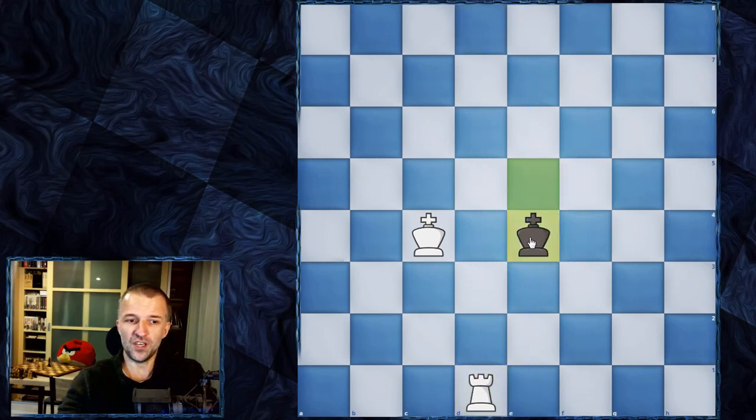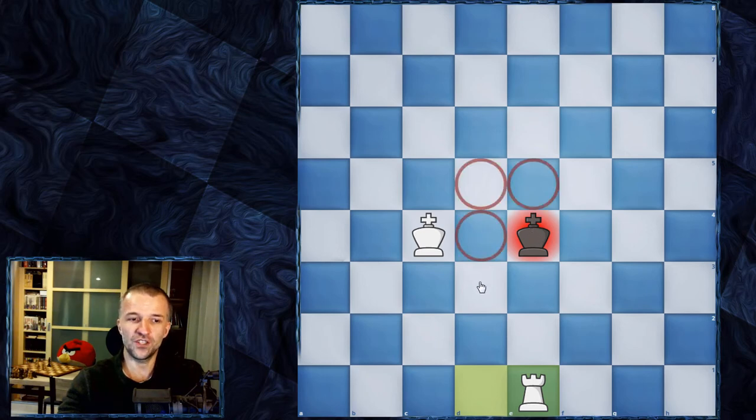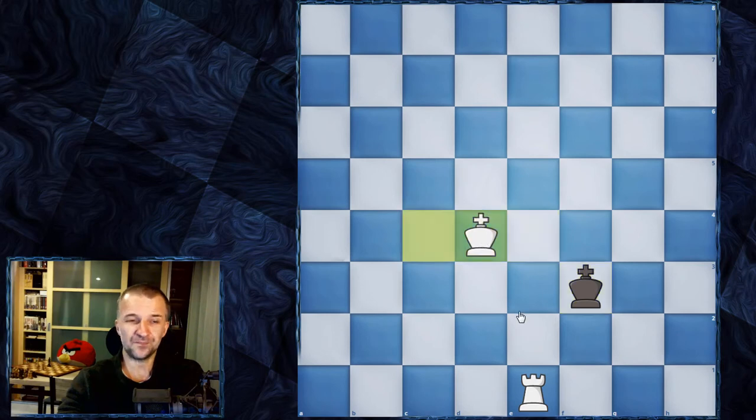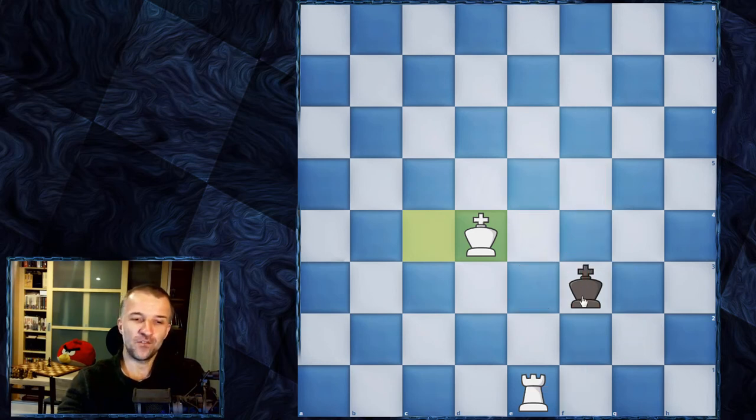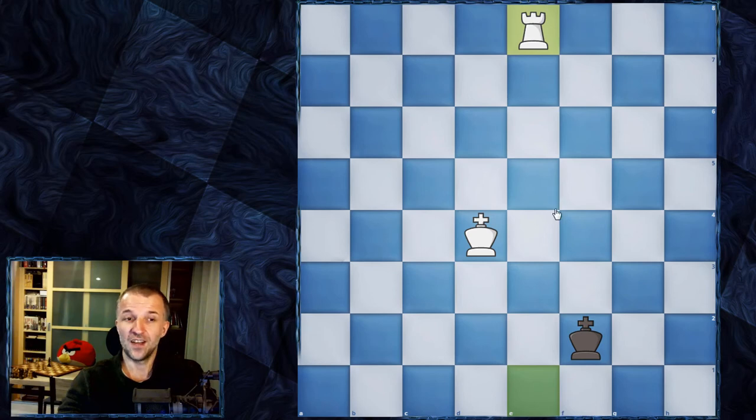So for example, king e4 - we have this opposition. What we want to do is deliver the check now, so the king has to be moved as all of these squares are controlled by white. For example, king f3 - we follow with the king, king d4, not king d3. King d4 would be more precise. Because if the king goes to f4, that would be the opposition, and we check again and the king would have to move to the g-file. The king probably doesn't want to go there and wants to attack the rook. We cannot make the mistake of following the king - we're going to lose the rook. So first we have to move the rook to the opposite side. The rook is a long-range piece, much faster than the king.